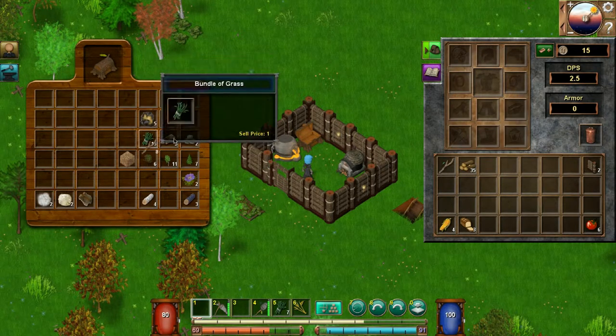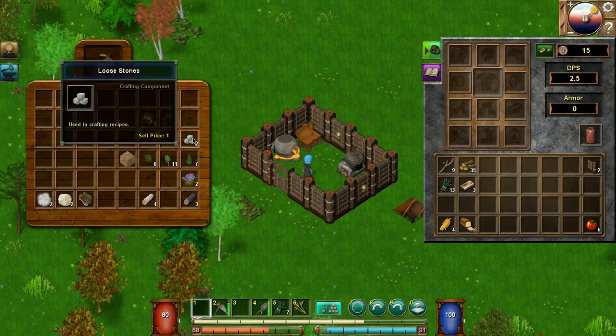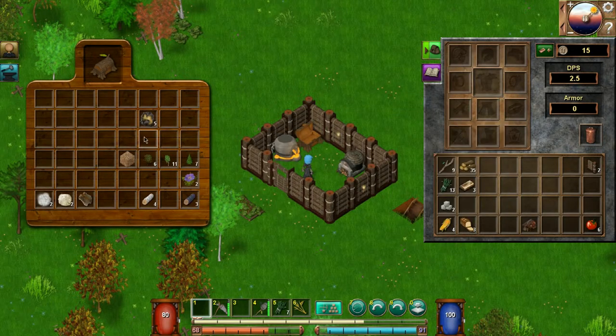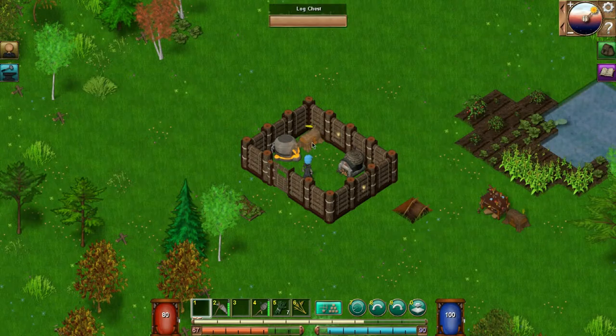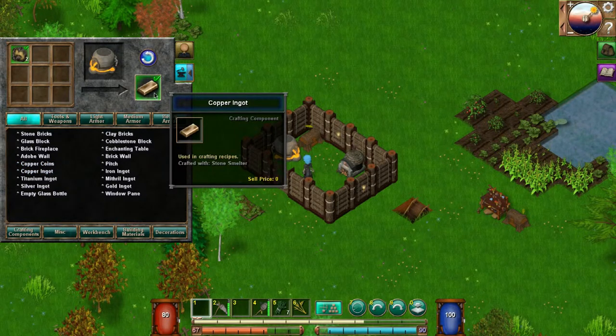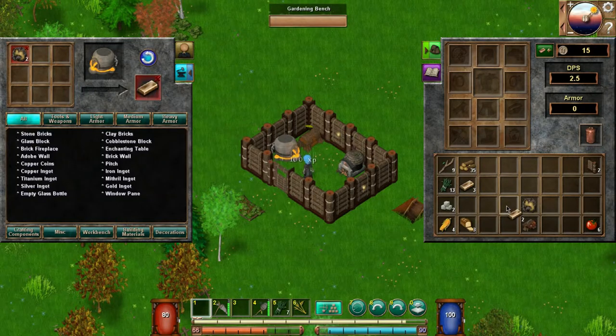Let's grab these things because we're going to need those. I don't know what happens when we die but that's okay. Let's grab the stone, the woodworking bench — we want to place that. And we want to smelt this copper ore — copper ingots. How much do I have? I have five. Okay, so we've got extra copper.